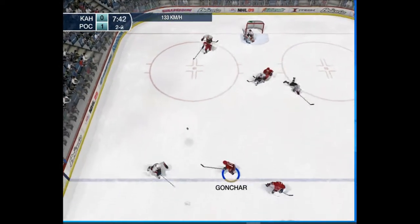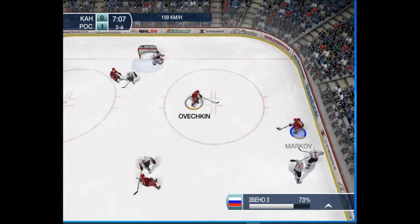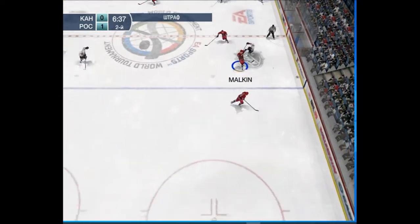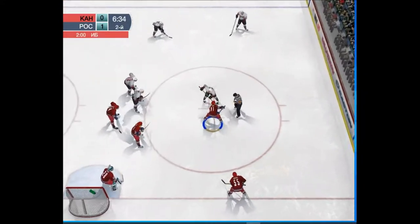Brodeur gets another save. Russia jumps on it. One-time shot — just missed the net. Markov, to Ovechkin. The rack indicates a delayed call. Ovechkin gets called for cross-checking. Canada will get a second chance on the power play.